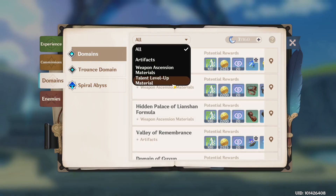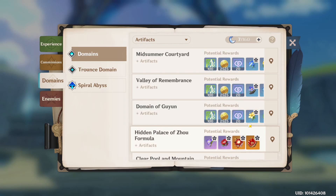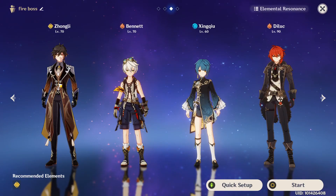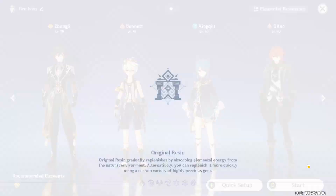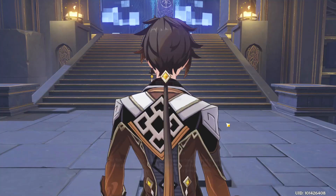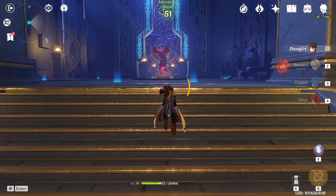Another example: we're grinding artifacts, grinding for the Zhongli set, and this domain requires you to have a shield — or at least makes it much easier if you have a shield. I'm going to use this team — it's only 2 four-stars and Diluc. Diluc could easily be replaced by Xiangling or whoever. This is not a whale team.